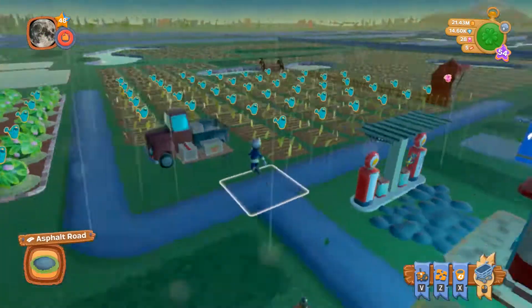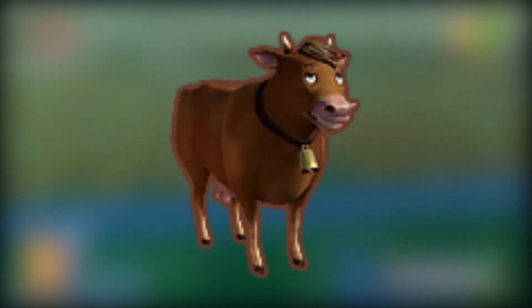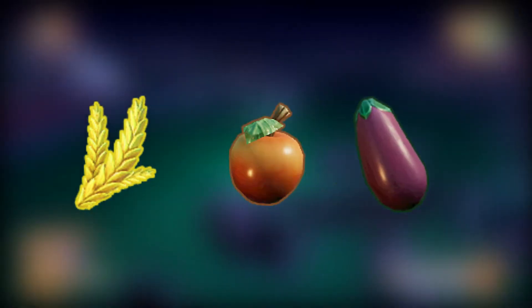But some animals don't need resources — for example, the Jersey Cow. The most commonly used resources are cereal, apple, and eggplant.